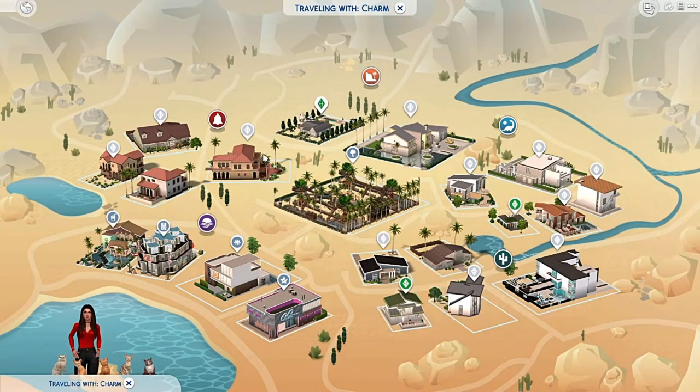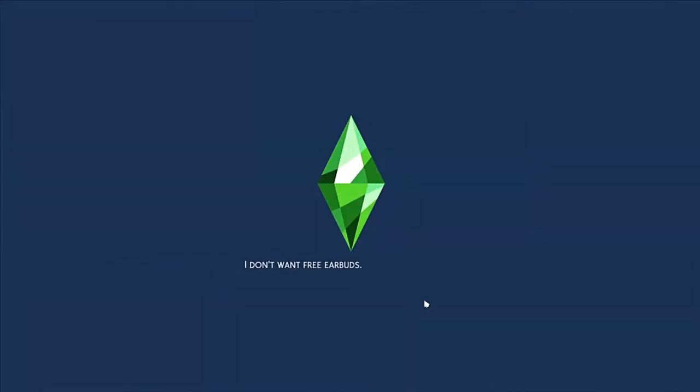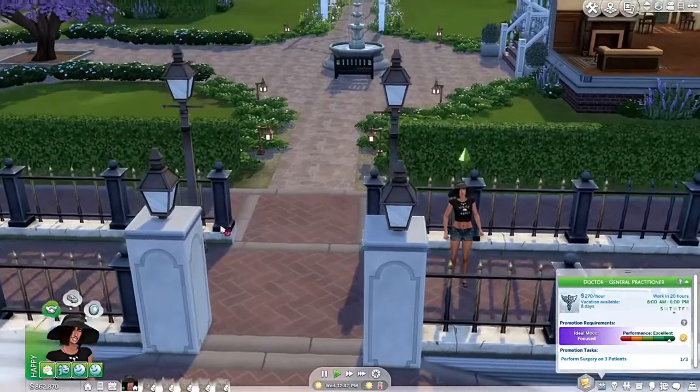I absolutely love how the update added lore or descriptions to all the locations — it adds a little something extra that I think they really needed. Let's go to the park in the city. I don't think we've been there yet, which probably means there might not be much there, but let's find out.